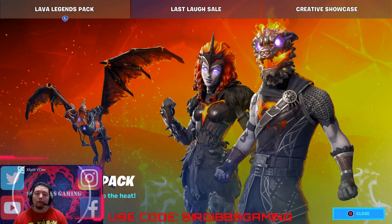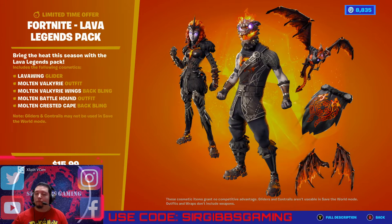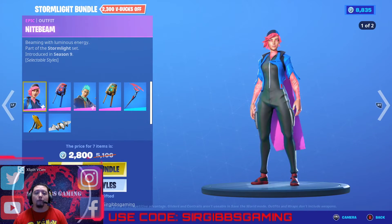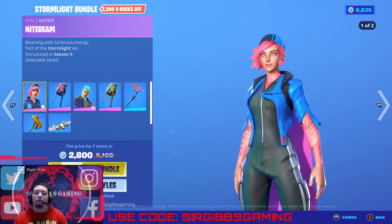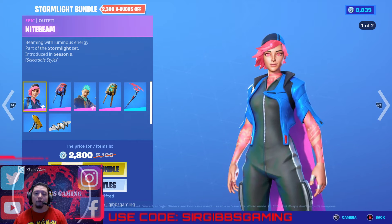They have the Lava Legends Pack in the item shop today — it's actually a really nice pack. We'll be talking about that afterwards. But let's get right into what the items are in the shop right now. We have the Storm Light Bundle. Looks like they brought back some mold skins and put them in a bundle. Looks pretty good.